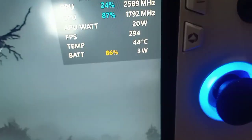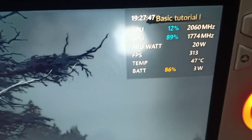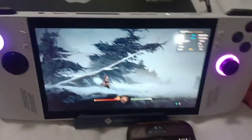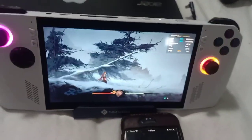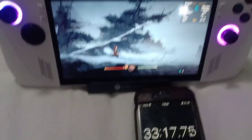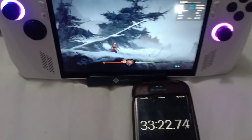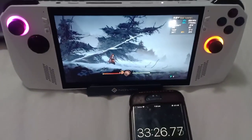We got 86% — a 2% battery drop. I think we had 88 or 89% earlier, so that's good. The Rogue Ally is good at suspending games. Maybe we can try another video of an overnight test, so we're gonna try that.